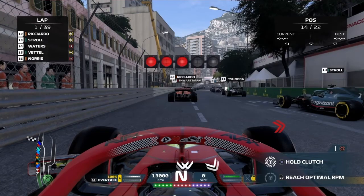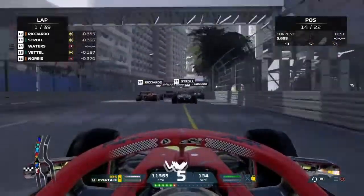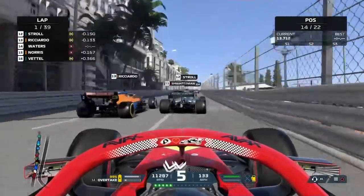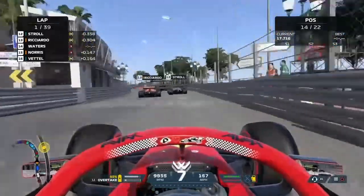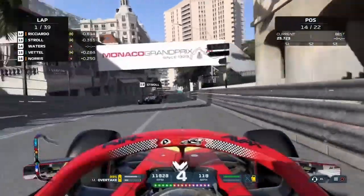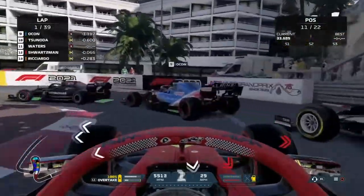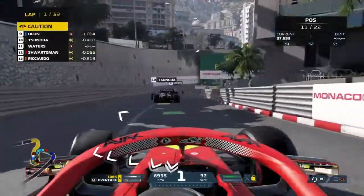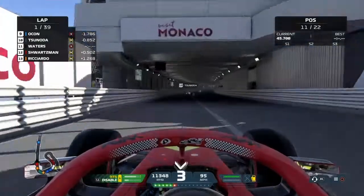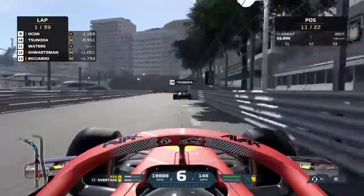39 laps then of the toughest circuit on the calendar. Five red lights — lights out and away we go. We've made a relatively good start. I'm going to try and cover off anyone thinking of getting a cheap move in on us, going up the inside of Stroll and Ricciardo. But they're not having any of that — Stroll barging me to the right, making sure I can't get through side by side with Ricciardo. We make an ambitious dive down the inside to take P12 — that has worked a treat. We then try for another dive around the hairpin, and that's the Ferrari of Robert Schwartzman demoted down to P12. We're up into P11, behind Yuki Tsunoda.